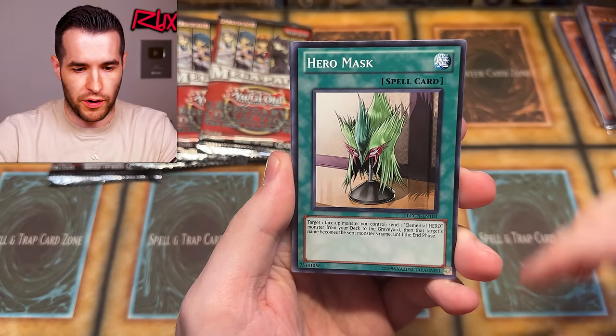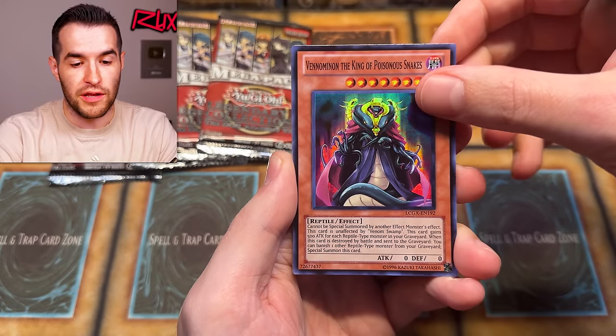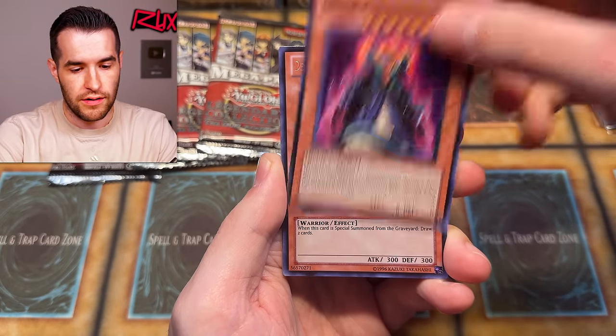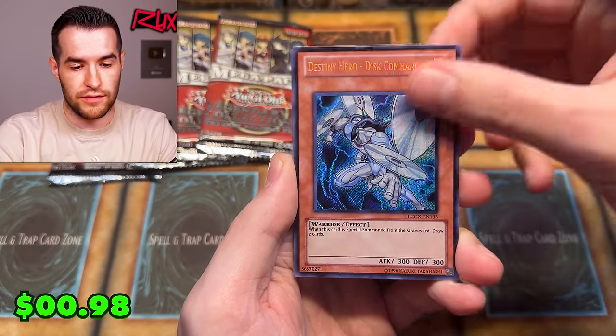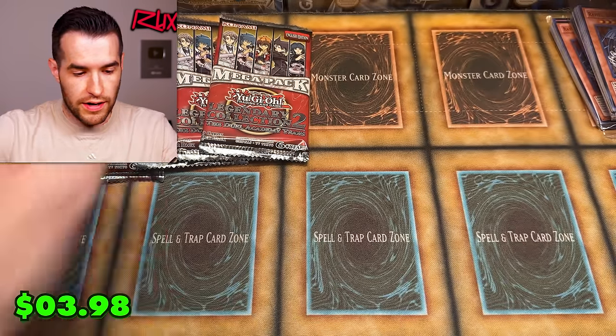Destiny Signal — starting off with a great pull here. Hero Mask, Aqua Dolphin, Rainbow Gravity, Phenomenon, King of the Swamp. And Disc Commander again — a repeat. Magical Mallet — also a decent Ultra, a couple bucks. Not bad at all.